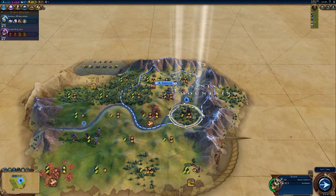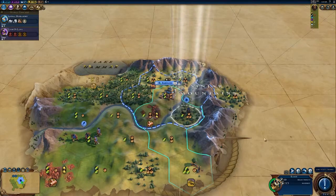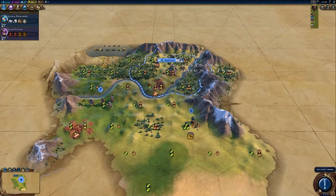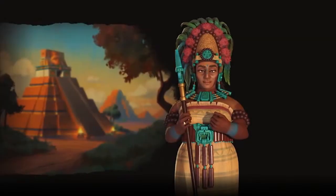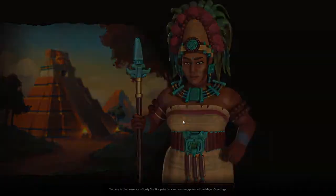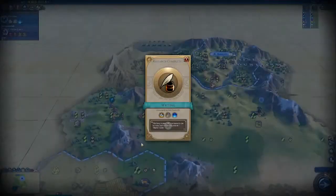For example, if you get a kill with a slinger, that would normally provide the Eureka bonus for archery, which allows you to research archery twice as fast or 50% off. With Babylon, when you get a kill with that slinger and achieve the Eureka for archery, you unlock archery in its entirety. This is how you tech up with Babylon. And as I said, you can skip prerequisites and jump way ahead in the tech tree. If you manage to complete some random Eureka for something really advanced, you will unlock that technology and be able to build the buildings, units, and districts it provides.